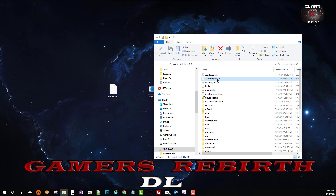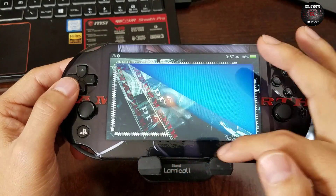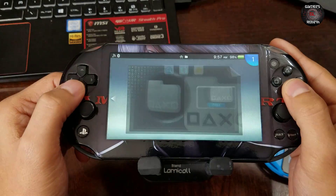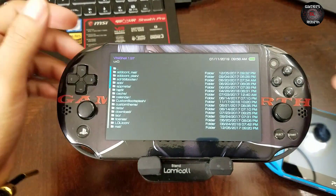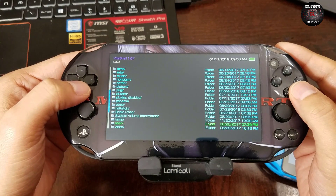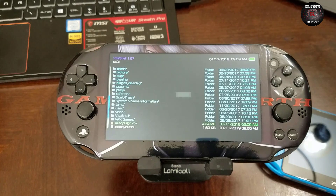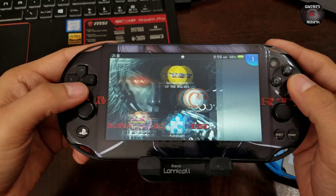That's all we need, so I'm going to close the folder and move on to the PlayStation Vita. I'm going to open VitaShell and launch it. Within VitaShell I'm going to look for the auto plugin VPK and install it. It shouldn't take that long.